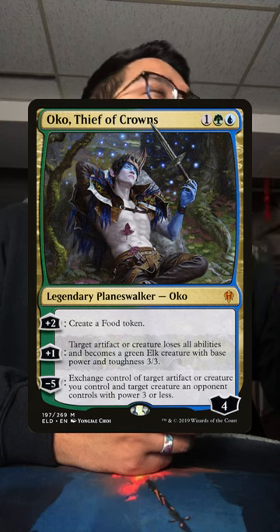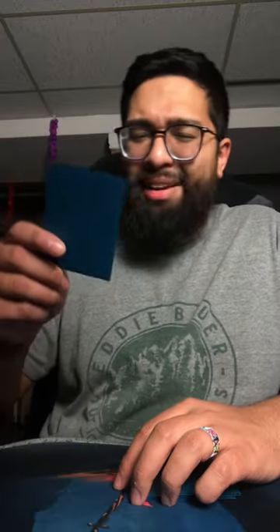No, silly, that's Oko Thief of Crowns. See, look at this. Give me that. Why is he half naked? Why does he make elks? Oko actually led to a Vintage game being won on coverage by animating a Black Lotus into a 3/3 and then swinging in for lethal. But what? Shh, my sweet summer child, you have so much to learn.